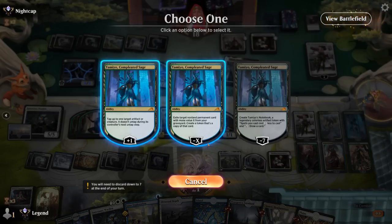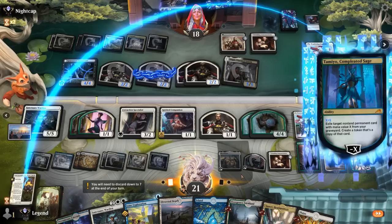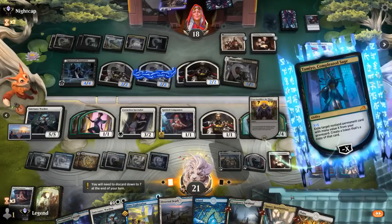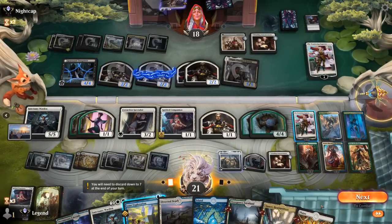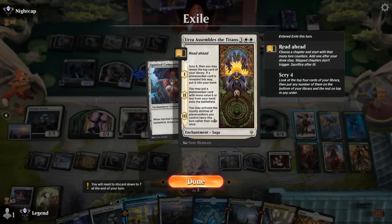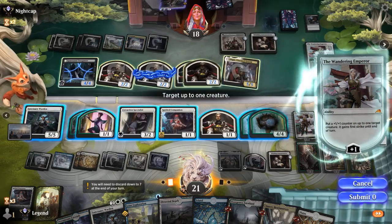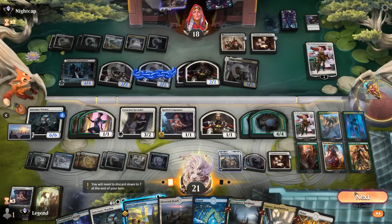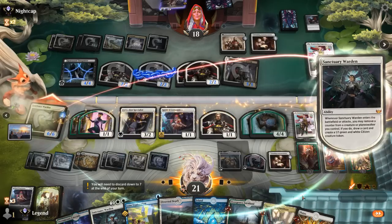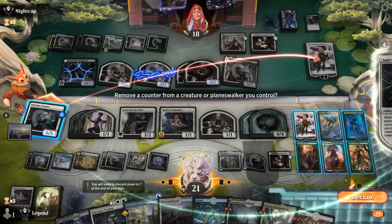Sanctuary Warden attacks; opponent could exile it with Wandering Emperor. A second Farewell exiles creatures, enchantments, and graveyards, getting rid of our Assembles the Titans. We still play Emperor, opponent finally kills Tamio. We use Boseiju to deal with Sylex, and have a backup Tamio. We use Assembles the Titans chapter 2 to put in Tamio, which we can ultimate next turn. We make more tokens and play Spirited Companion.